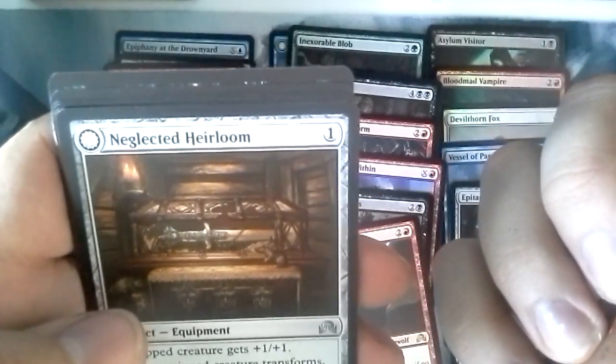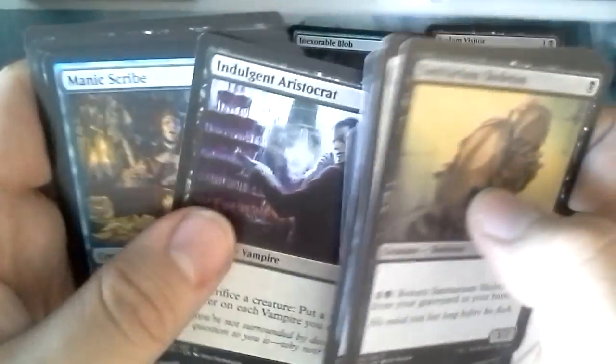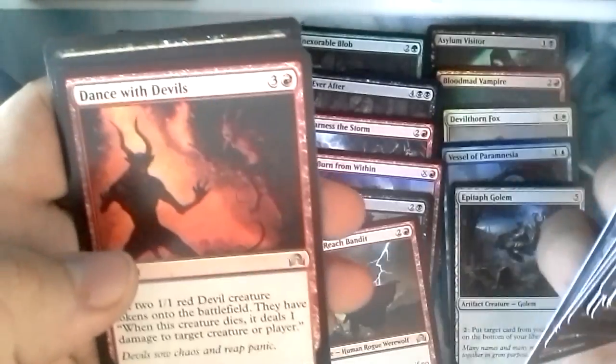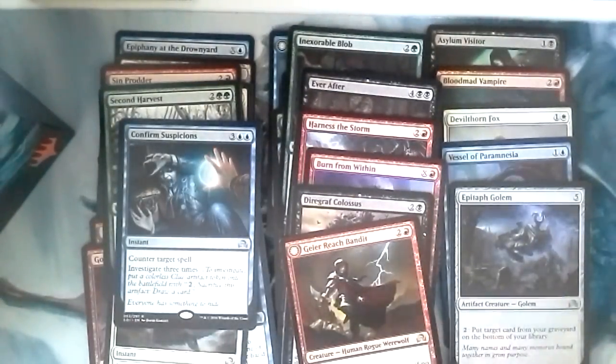Neglectic Heirloom — beautiful card, when it transforms it's amazing. Indulgent Aristocrat, Manic Scribe, Dance with the Devils, Confirmed Suspicion. If you're suspicious, better confirm it.